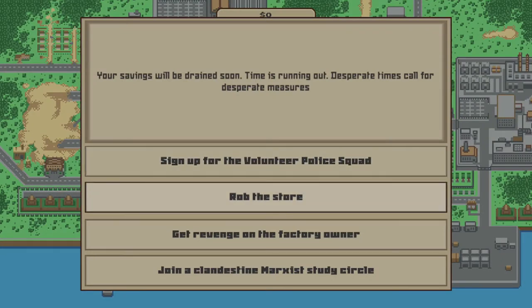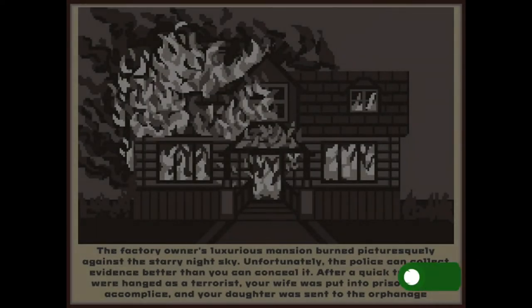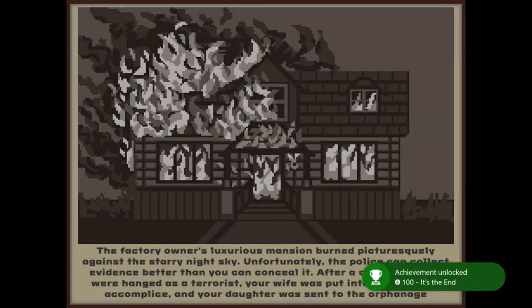This time, when we leave for work, we have a choice to make, and the option we want to choose is 'get revenge on the factory owner.' You will actually complete the game here — this is our first playthrough done — and we will get achievements and trophies for doing so.